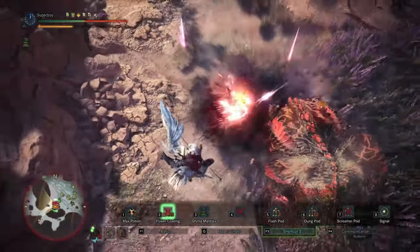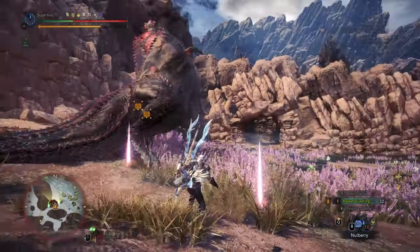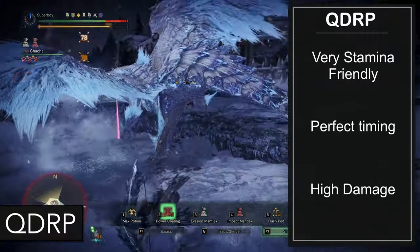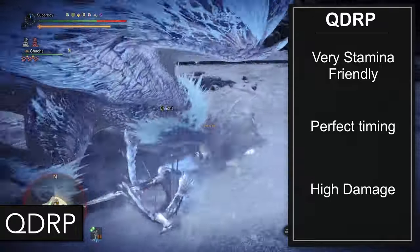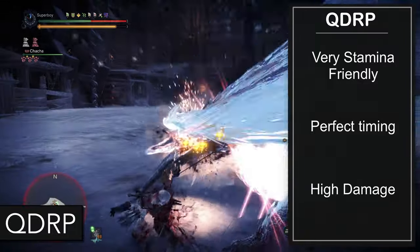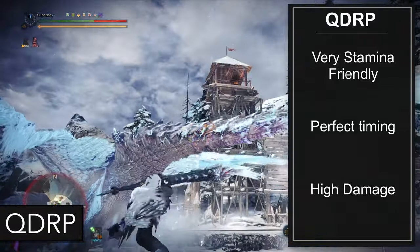Those are the combos you can do before a clutch claw, but what do you do after the claw attack? Well, it's simple — there are only two combos. The best one is Quick Shot, Dash, Rapid, Power. It is very stamina friendly, the timing is perfect, and the damage is very good. It is the one that I try to do every time.